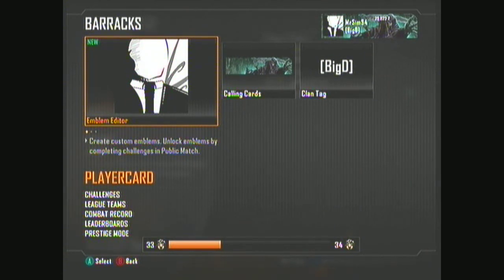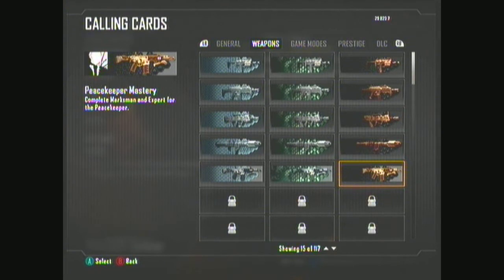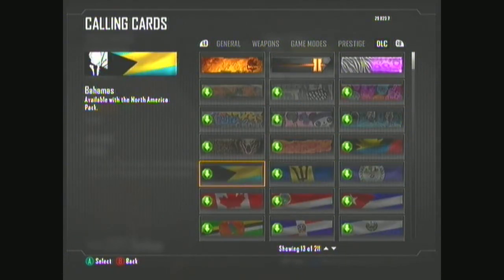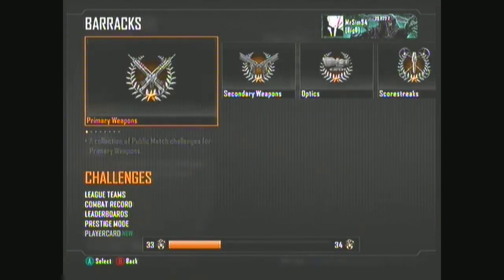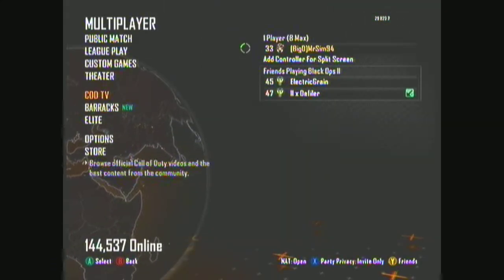As you can see, I'm about a quarter of the way into level 33 on third prestige. I've got a nice selection of emblems, five gold guns, and all the new DLC stuff — some of it is pretty awesome. My kill/death ratio is 1.33, my play time is 2 days 11 hours, and I'm approaching 10,000 kills.